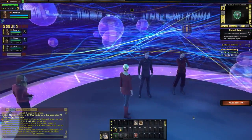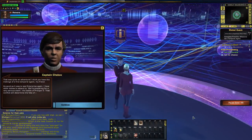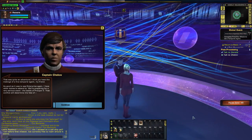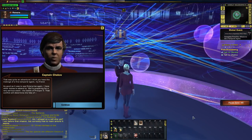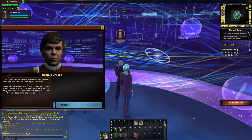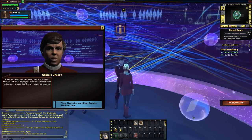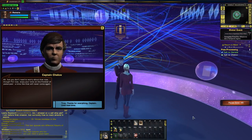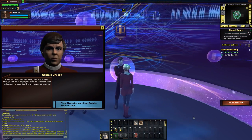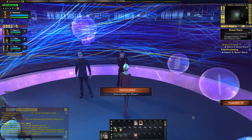Daniels can send us and Captain Chekov back to our respective timelines when we're ready. Chekov says it was quite an adventure and we have the makings of a fine temporal agent. As good as it was to see Enterprise again, he has other duties - they're preparing for a very serious event: the Battle of Procyon V. That conflict will determine... but we don't need to worry about that now. Enjoy our time on the frontier of yesteryear - a time that will never come again. The Battle of Procyon V is one of the new PVE end-game queues - interesting that Chekov was referencing that.